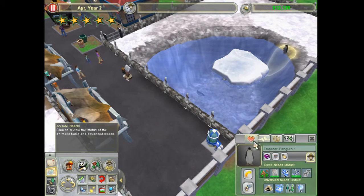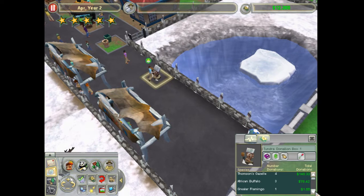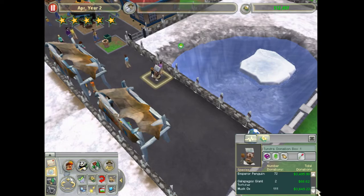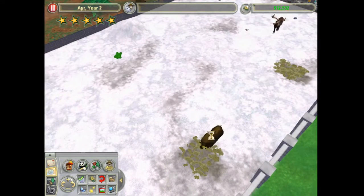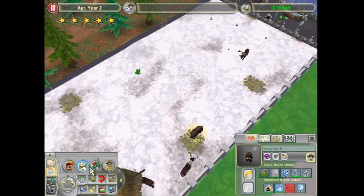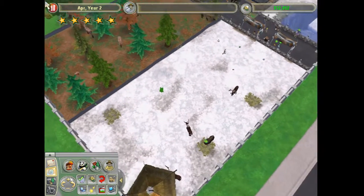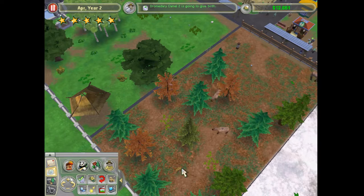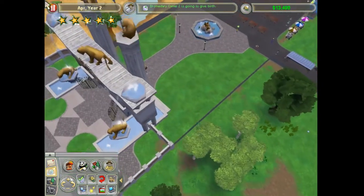I think people really like these penguins too. Somebody just gave a donation — caribou made $4,000, and the penguins are at three stars, the muskox are at three stars. All my moose are looking good — there's a lot of moose in here though. I could release some to the wild, but we'll keep them for now.